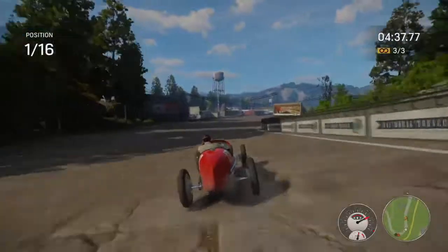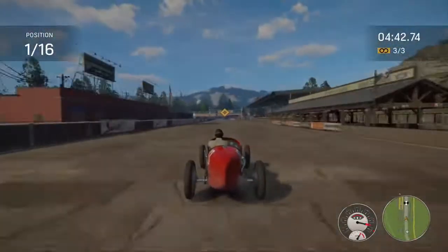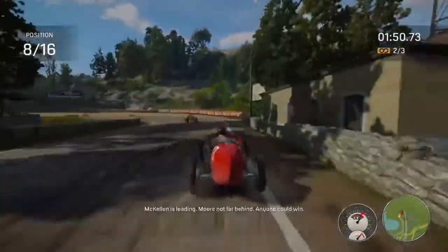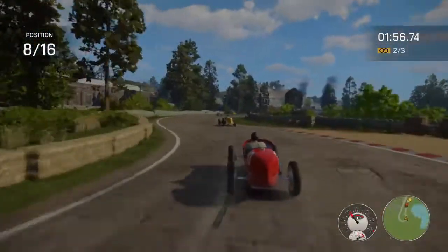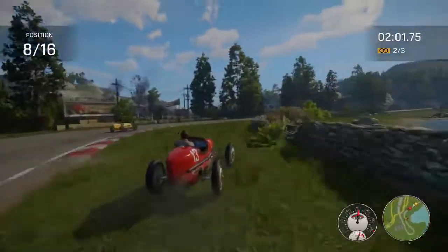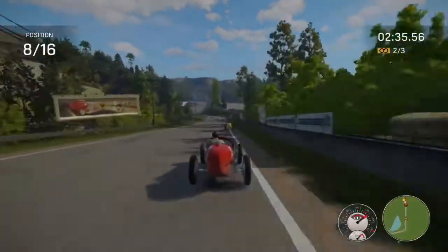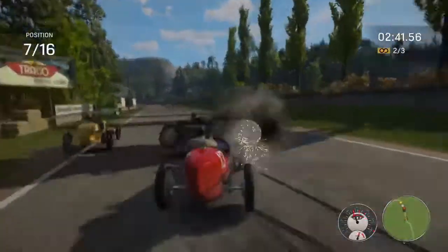After you come off that bend, go as fast as you can down the straight section. As soon as you hit the finish line area, try to slow yourself down by tapping the brake - don't hold it - to keep some speed going into that first corner, but not too much or it will spin you out. Repeat the same process each lap. On the second time through the hill section there will be someone who gets knocked out of the race by going over the hill - just try not to hit the guy who's spun himself out.